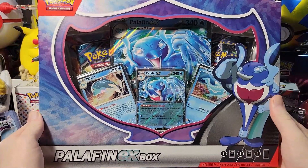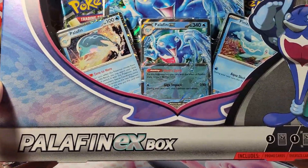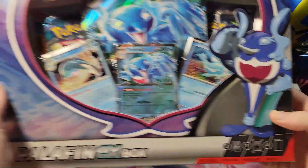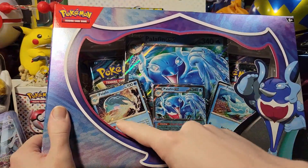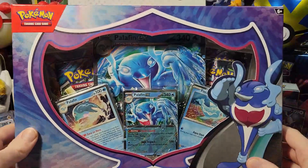Hello and welcome back, or welcome if you're new to the Toondom. This time we have the Palafin EX box - there's the big guy right there. It's got four packs in there with all the Finizen and Palafin and the other Palafin and all that.